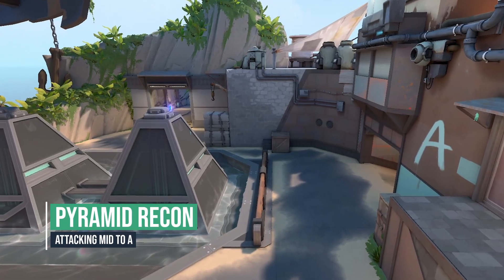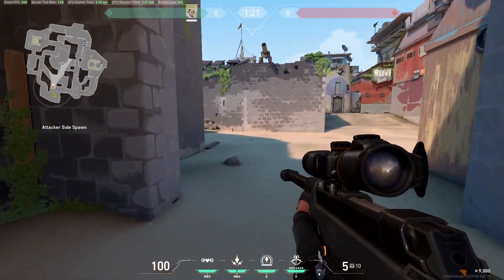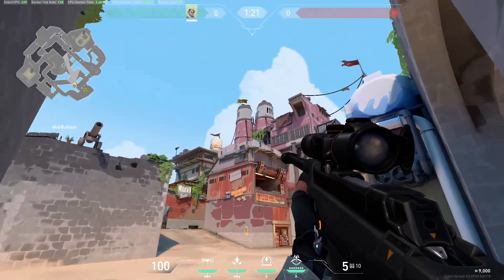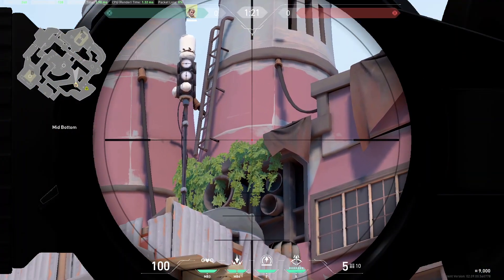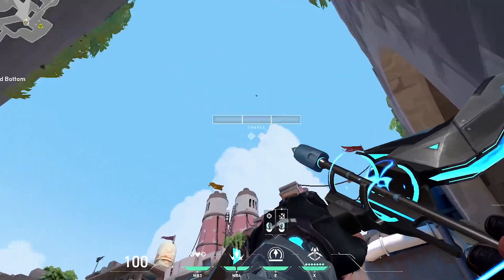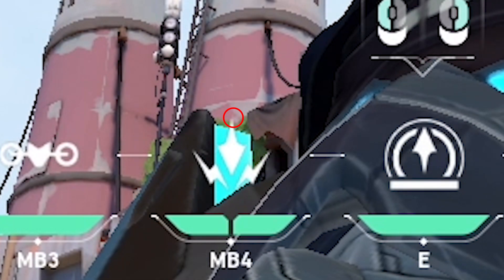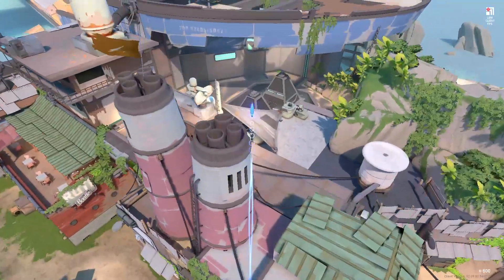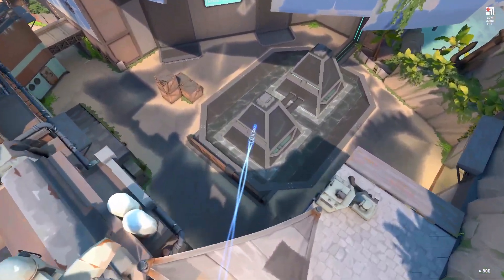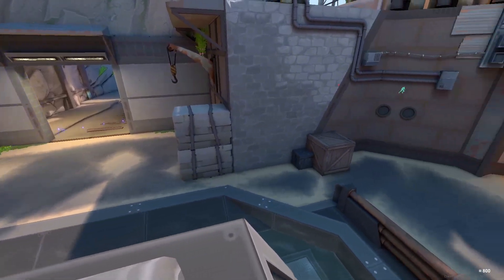This is a great recon when pushing from mid to A. Go to this corner and above these leaves there's a white dot. Put your crosshair icon tip on the left of it like this and do a 2 charge. You can push or wall bang doors after the recon reveals the players close to it.